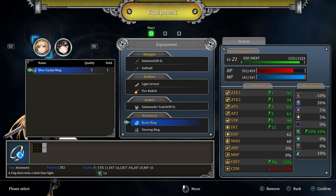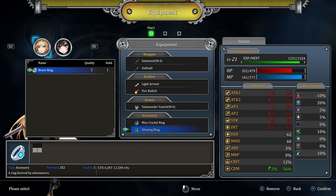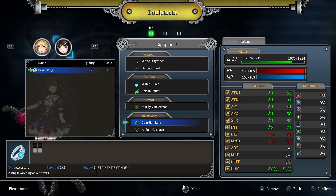This new blue crystal gives me a little bit more of everything but my critical damage goes down - however, the critical rate goes up. Because the brave ring increases critical damage, that means the guardian ring can say goodbye.